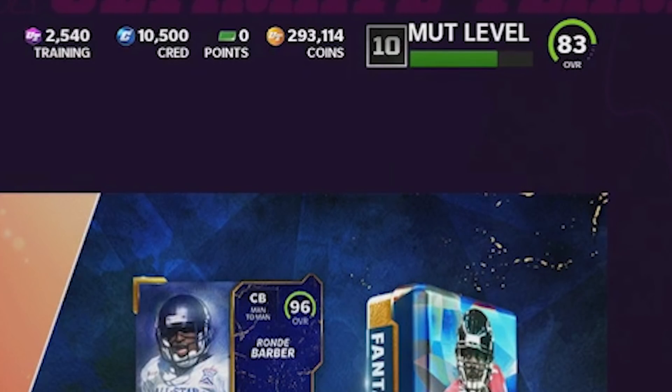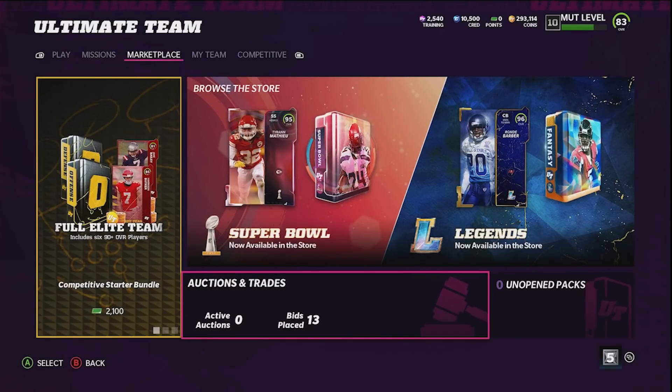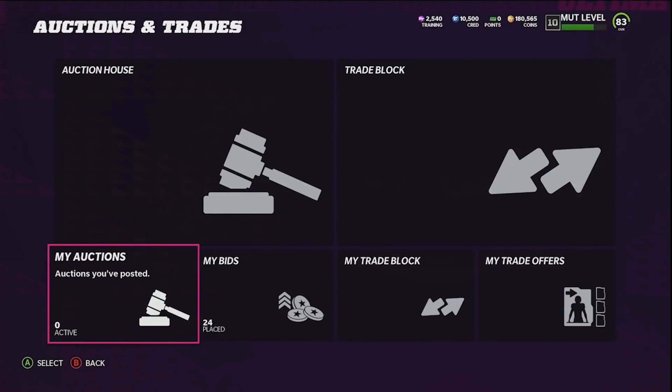We are up to 293,000 coins. I couldn't find a coin method to save my life, so we'll probably stick with get-a-player packs and team builder sets for a little bit until I can find something, or until content releases that lets us make coins through a loophole.